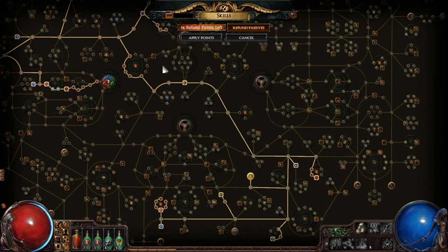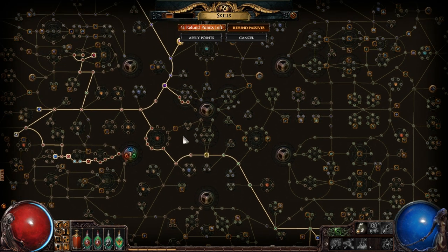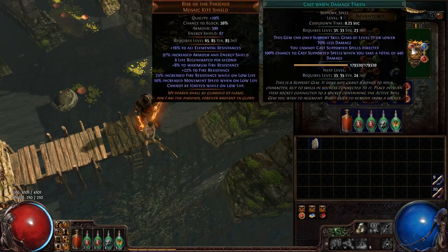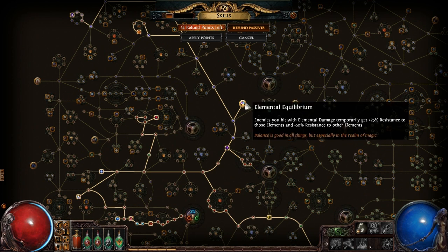Righteous Fire doesn't require any mana. I also grabbed Iron Reflexes, so this is one of the only builds where I run something like that. I also have Elemental Equilibrium. Burning doesn't proc it, so whenever I cast a spell on damage taken — just a level-one Ice Nova — it procs Elemental Equilibrium, giving enemies negative 50% fire resistance. Since my burning doesn't proc it, that's basically just free 50% more damage, and it only costs one node.